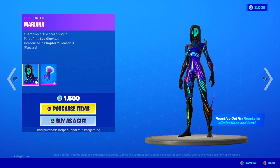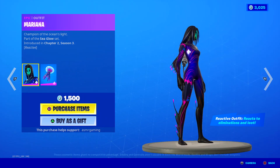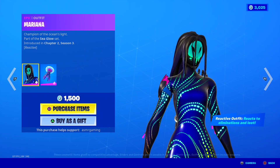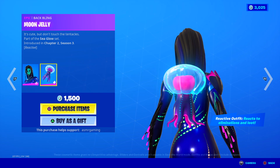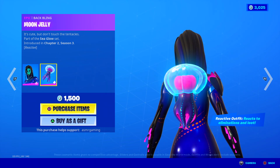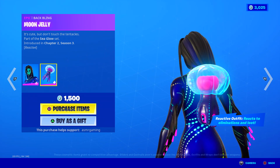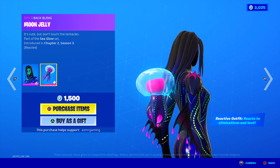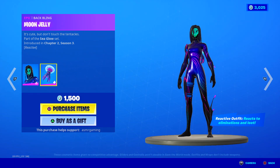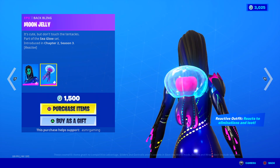Mariana is back — Champion of the Ocean's Light. Her outfit is completely reactive; she reacts when you get eliminations or when you get loot, so it's a very cool animated skin. The face is a little bit creepy, but the rest is very bizarre and weird — kinda awesome. She comes with this really nice Moon Jelly animated back bling. It's like a jellyfish with little tentacles moving around — I love it, it's cute, but don't touch the tentacles, they look dangerous. It's a nice glowing back bling. I would actually get this skin more for the back bling than for the skin itself. The glider that's part of the Sea Glow set — I actually bought it cause it's really really awesome. Good skin, good back bling, would recommend.